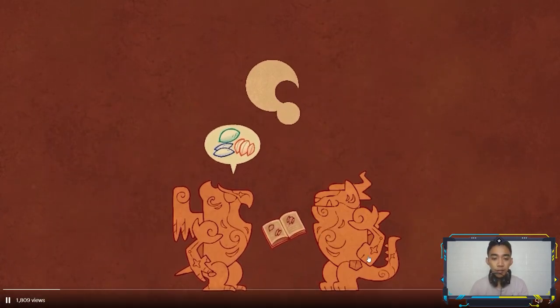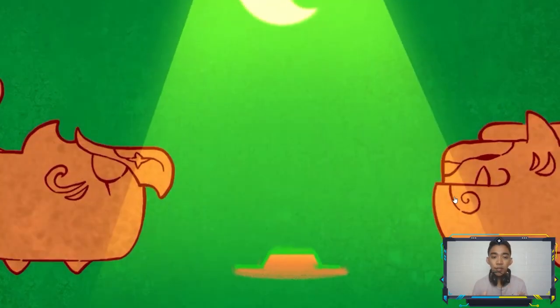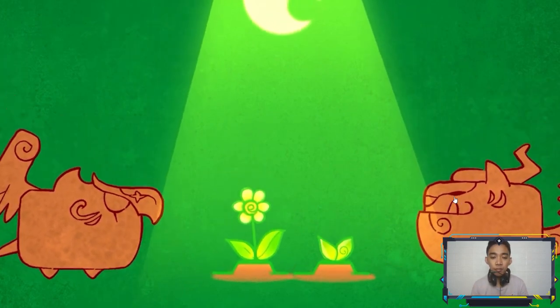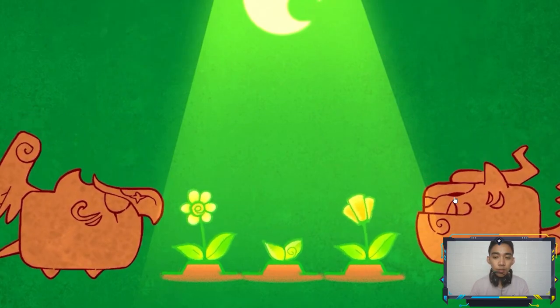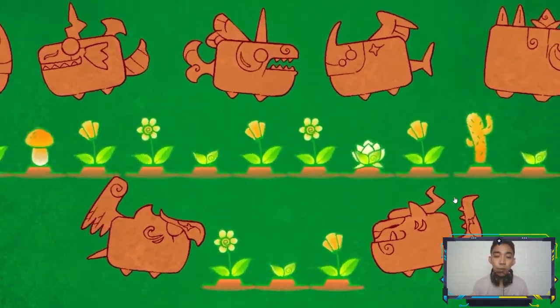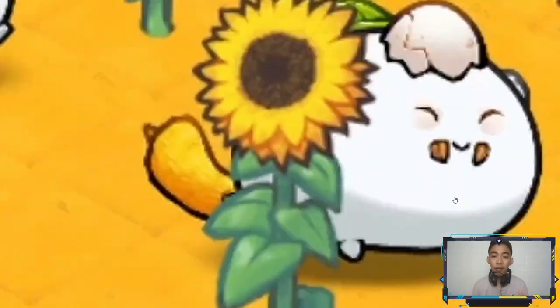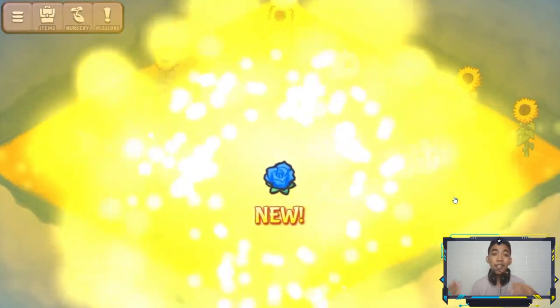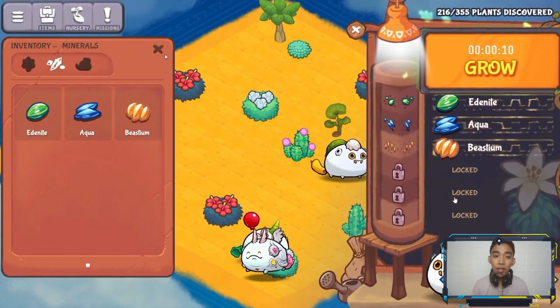There are stones that get chopped into pieces and then turn into wool again, and there are flowers. It's kind of like a Plants vs. Zombies mode — if you've played Plants vs. Zombies, instead of zombies or plants you can go ahead and choose your Axie. You should have your own Axie inside your Ronin wallet.